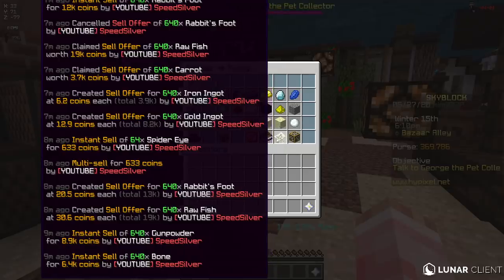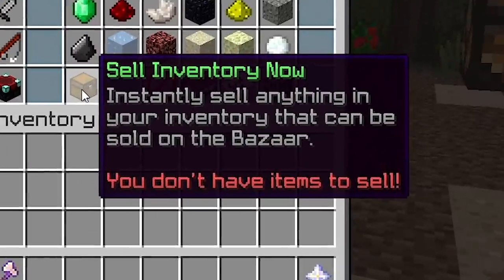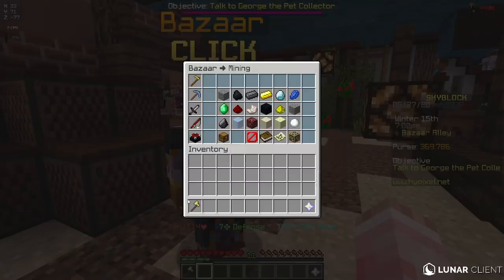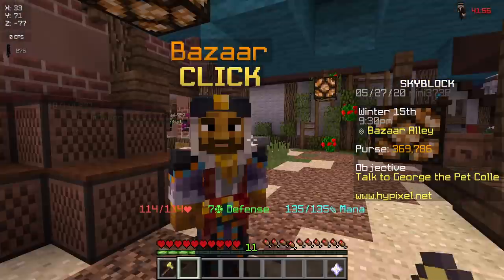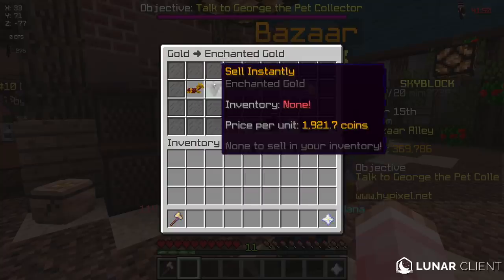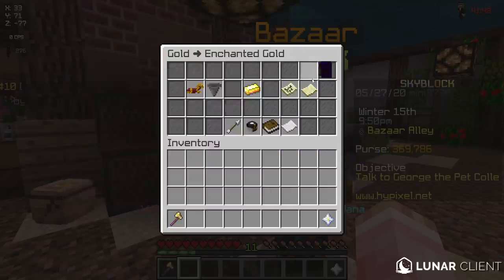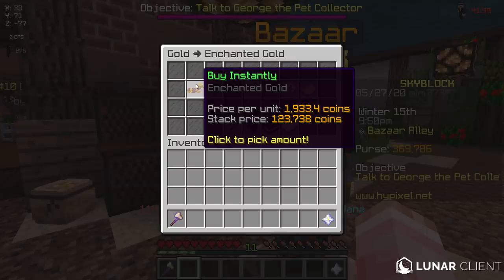This right here is a history thing, this button right here lets you sell your entire inventory - it's pretty self-explanatory, just for convenience, and obviously it doesn't sell your tools or random items that aren't in this menu. I'll set my wide scale to auto so you guys can see it bigger. If we go into a random item like enchanted gold you can see there are four different functions: buy instantly, sell instantly, buy order, and sell offer. Once you understand this, Bazaar flipping becomes really easy.